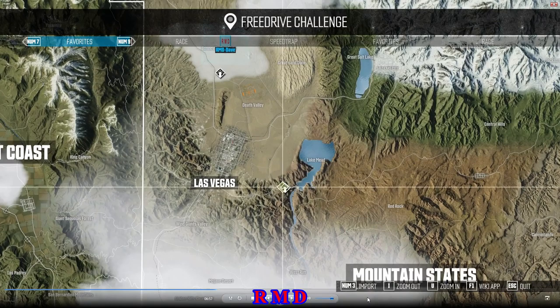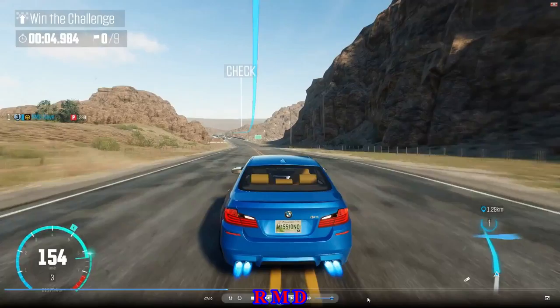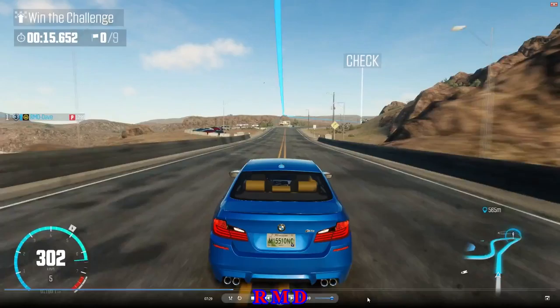Let's see how it handles in top speed on the downhill section of that little track I created. It is spinning wheels — we are in third gear meanwhile — so it spins wheels in the first three gears. That's not a good thing.